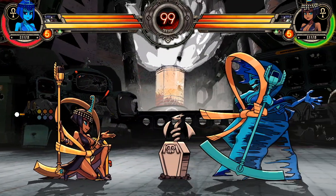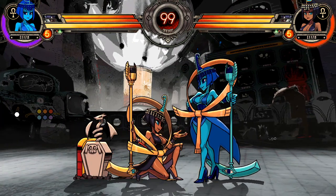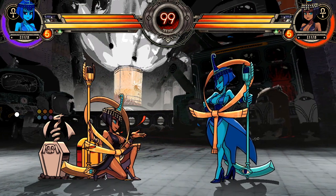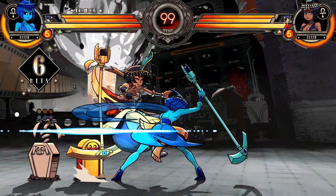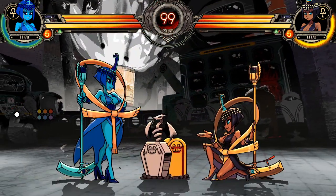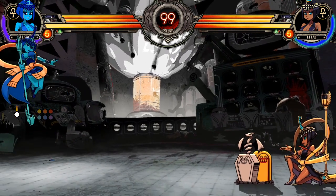She has a command grab — it's pretty slow with a lot of startup. The way I've seen people actually use it is after a push-block, because you stay grounded for a longer time with a push-block. They do this to catch you while you think you're safe. It does track even if you're walking backwards, so you need to jump back.